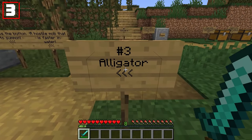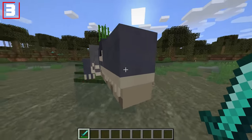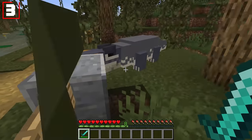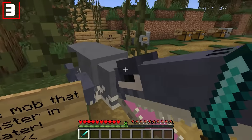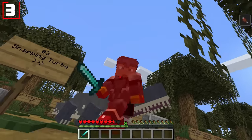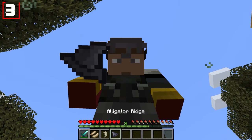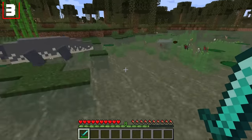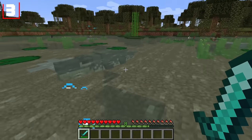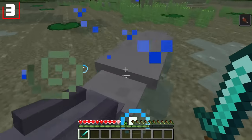Mob number three: the alligator. You'll find these prehistoric lizards roaming in the waters of the swamp. Get too close and you may see them go for a bite. The alligator itself is a hostile mob, but it is way more effective when in the water — moderate movement speed on land, but when it hits the water it instantly starts moving way faster, infinitely faster, coming at you with smooth force. It's a little bit stronger in the water too.